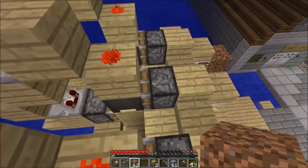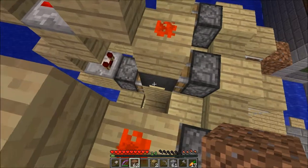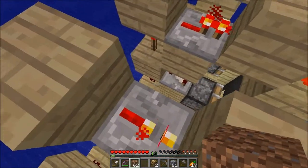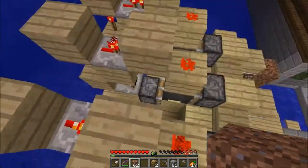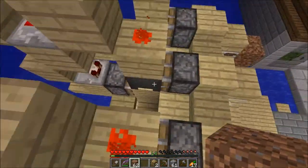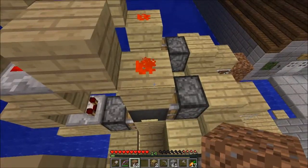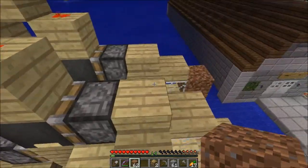It grows up to touch that piston, which realizes that it is being diagonally powered. Pushes out this cauldron, which activates that comparator, which charges dust underneath, which powers that piston, pushes the thing out, and harvests the sugar cane, and also turns off this torch, which depowers this — that update updates this once again, retracts it, and that unpowers everything and powers that again. But it doesn't realize it yet, because it hasn't received a block update.